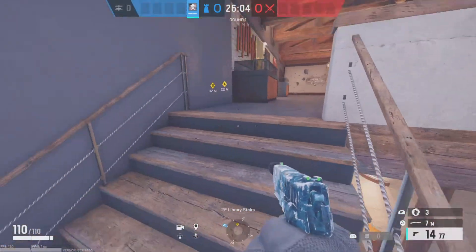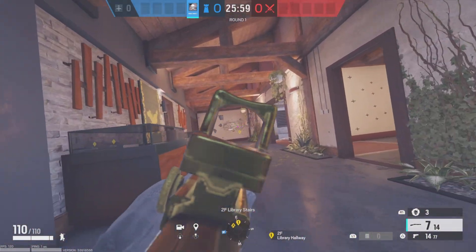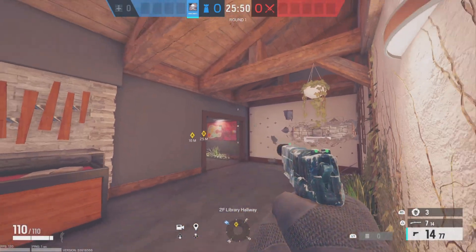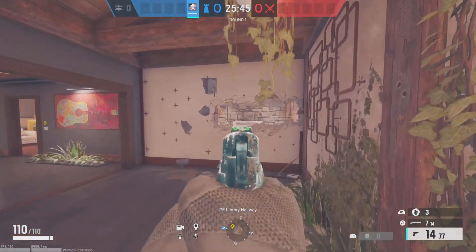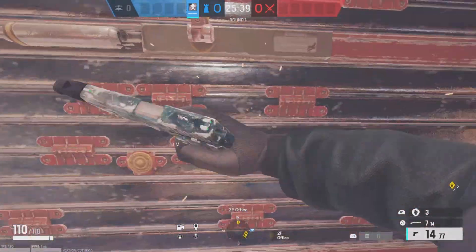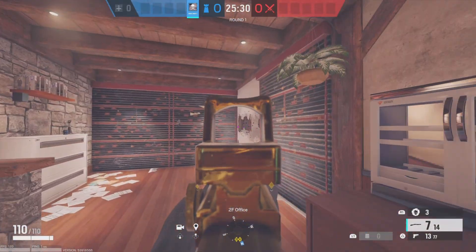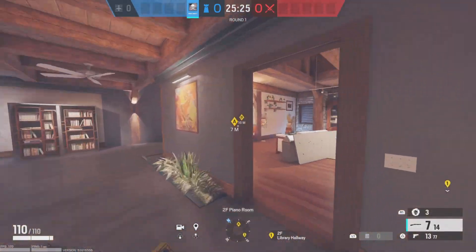Same for someone pushing the stairs — if they see this is reinforced, they're going to think it's clear. Same for someone pushing here too: when someone pushes here they're not going to expect this to be open. As an attacker, if you catch them off guard and they don't drone it out, it's pretty much an easy kill. If mirror isn't banned you can put a mirror on this and it's even worse for the attackers.